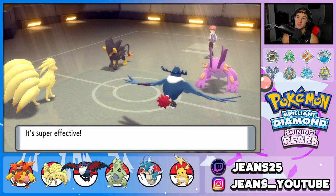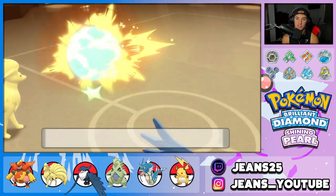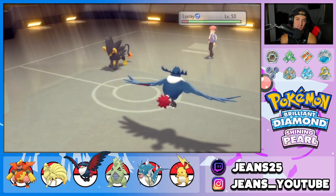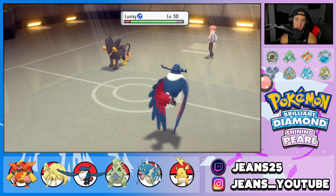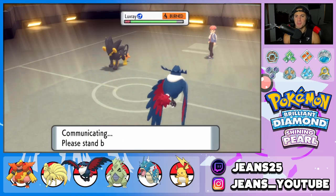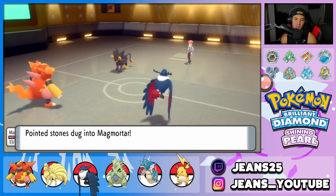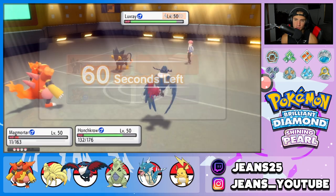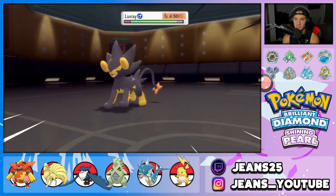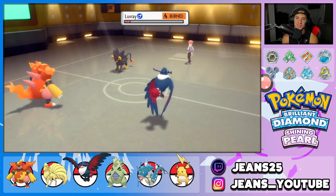We can drop Sucker Punches with Honchkrow and bring out Magmortar to close it out. Luxray gets burned — from Will-O-Wisp from Ninetales — and this is going to be Guts Luxray. Stealth Rocks almost took out Magmortar coming back in. I drop a Sucker Punch with Honchkrow and Magmortar outspeeds with Choice Scarf. And there it is, ladies and gentlemen — a winning record for today's video. We went back-to-back wins in battles two and three after dropping battle one.